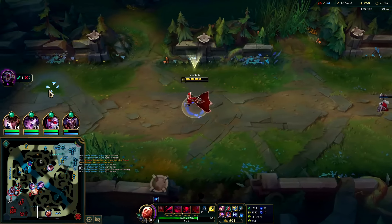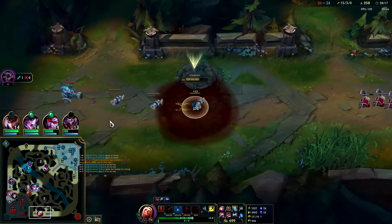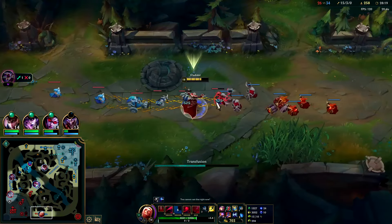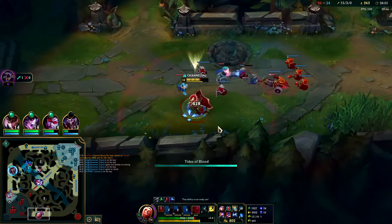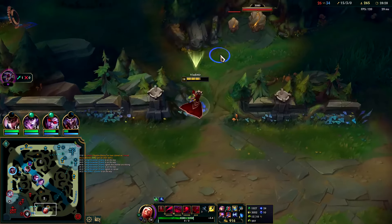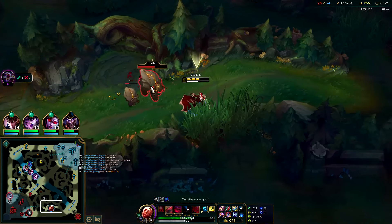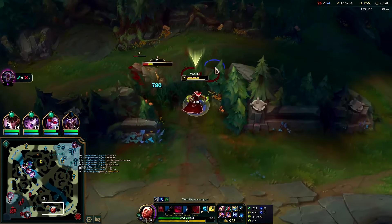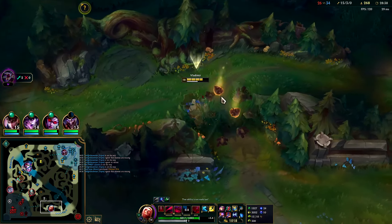Speed up into him — can't quite catch him, he's fast with movement speed. Fast boots plus Phantom — they get a turret off that, holy crap, what a misplay on my part. If they send three people, as long as I don't let hard CC hit me like Lux snare, I can kill all three for sure. Level 18 — Lux is 17.